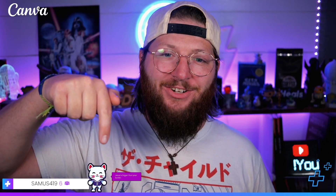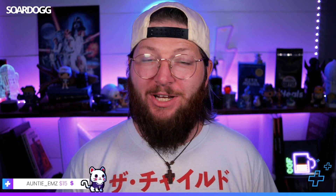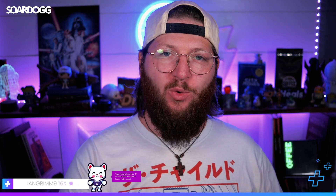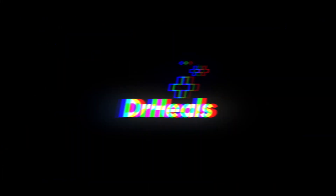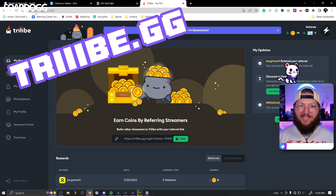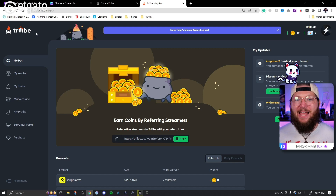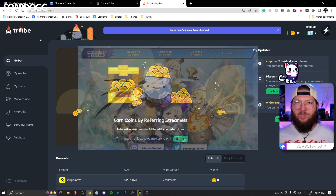Want to learn how to get your very own stream pet just like Dr. Chills right here? Let me show you how to do it in 2023 because the website has changed a little bit. If you've seen my previous tutorial, this is the updated one. Head on over to tribe.gg — that's T-R-I-B-E dot G-G. This is the new website; it used to be kappamon.com but now it's tribe.gg because they're doing some really cool stuff, including an RPG game called Streamwalker Tribes.